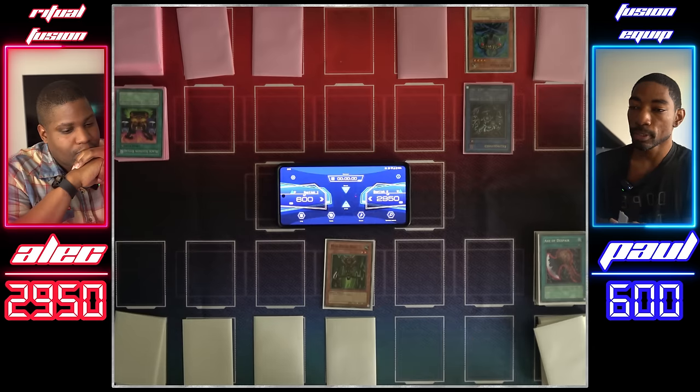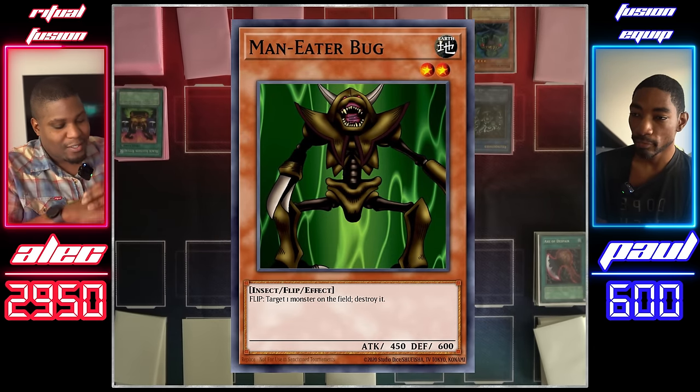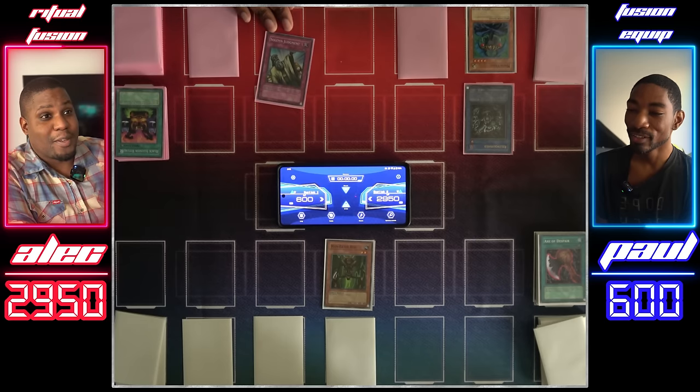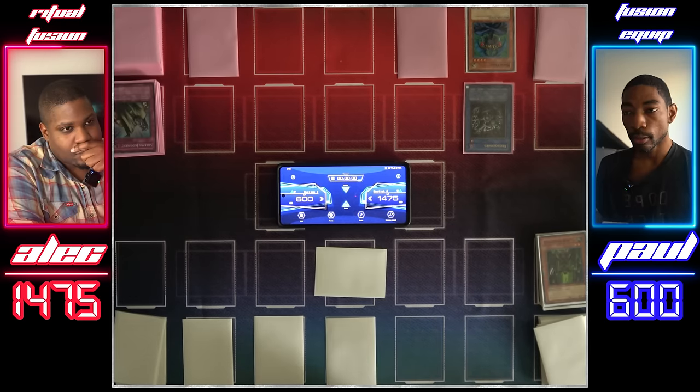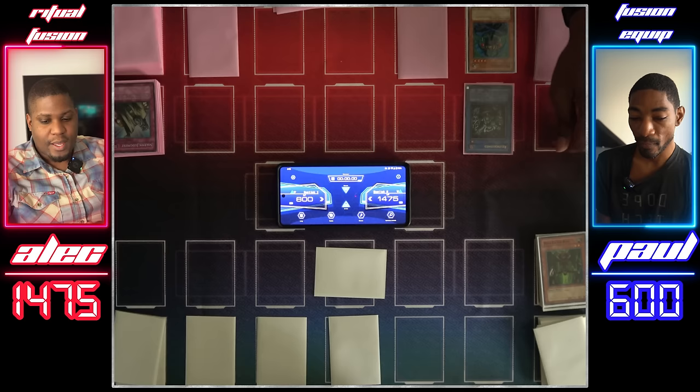I'll draw. I'll flip summon my Maneater Bug and activate. I'll activate in response — Solemn Judgment. Paying half my life points to negate. I'll set a card and pass. Draw for turn. Enter battle.